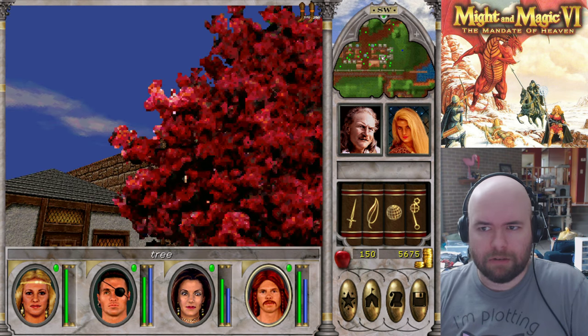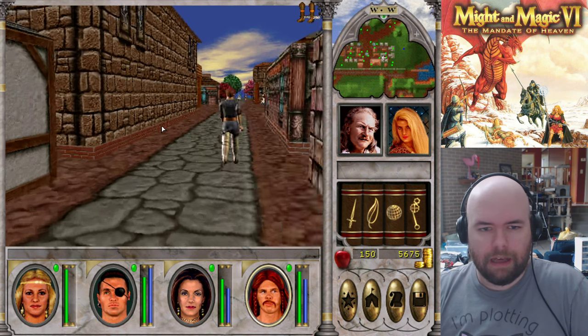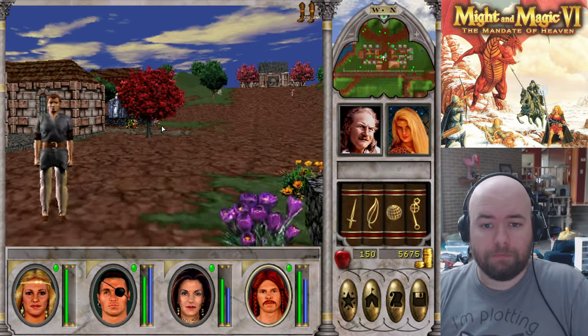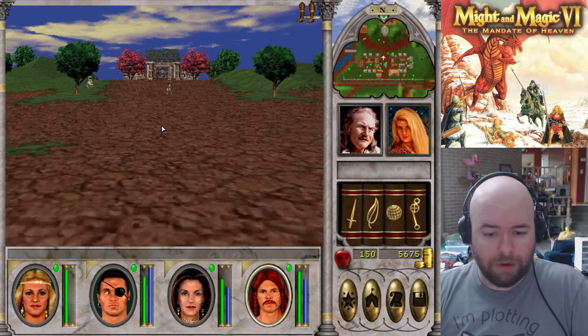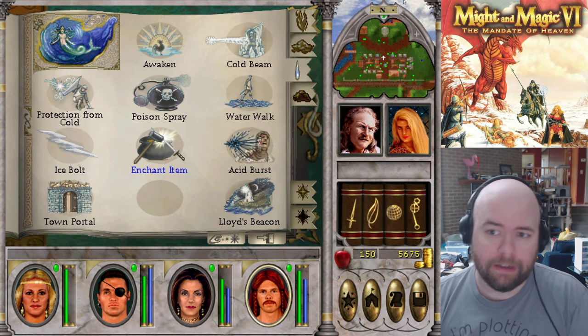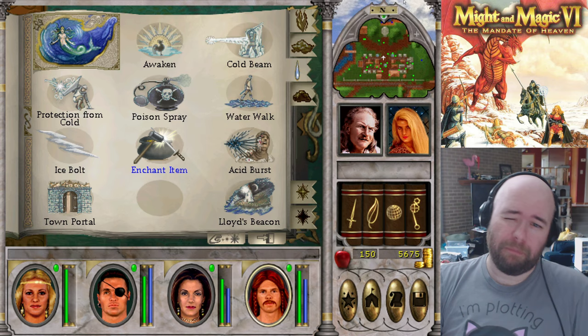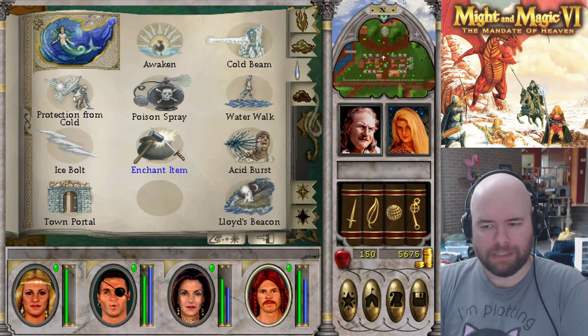I need better merchant skill to be able to make money off of that. Luck plus 8 — yeah, that's sell bait. All of these are terrible items, but they are all weapons. That was not worth the money I spent — oh well. This is what happens with Enchant Item.